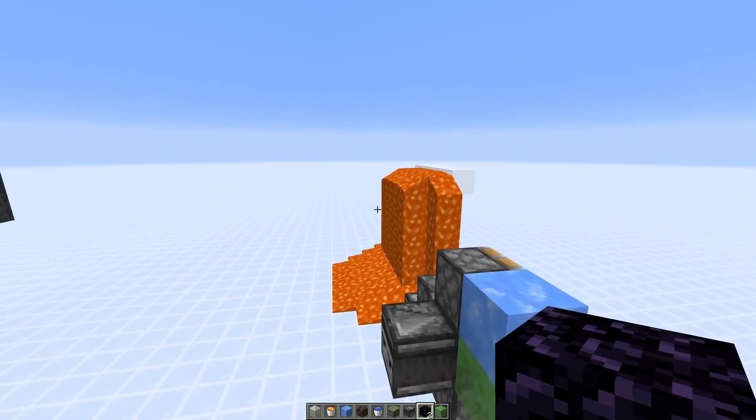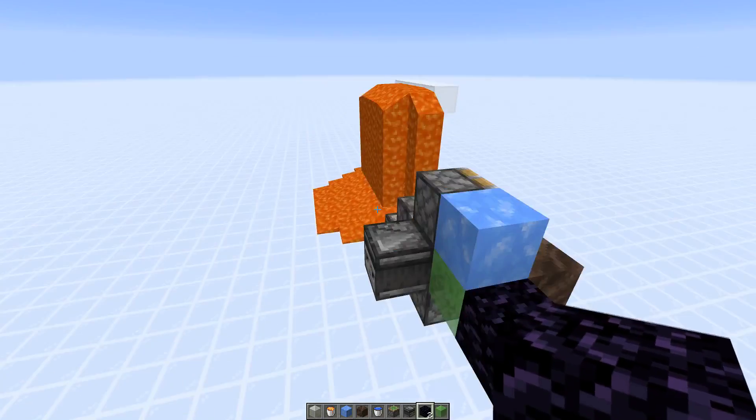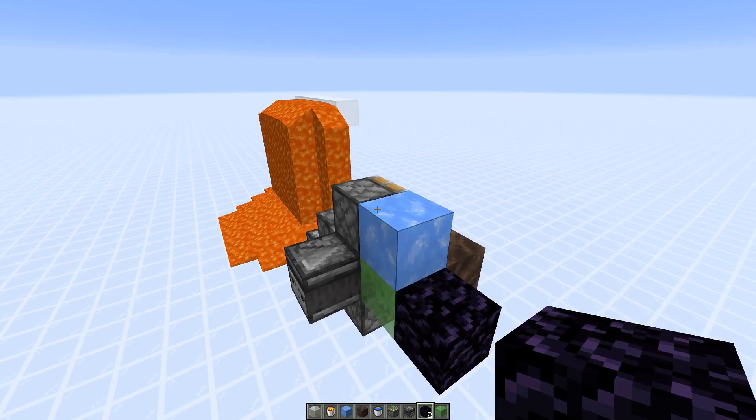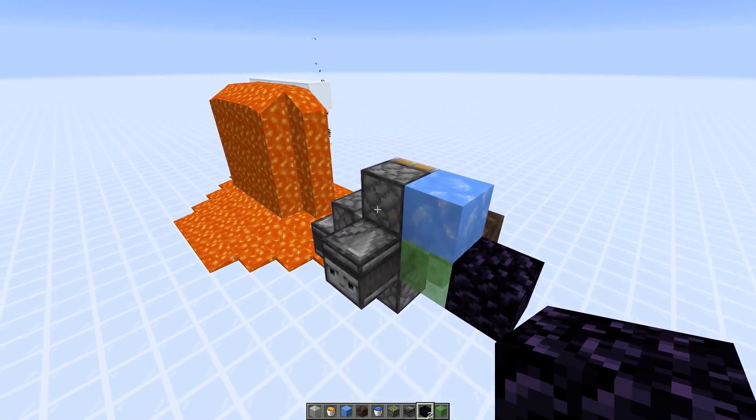Now we could either send the machine back and then push it one down, or we could actually try to generate basalt on the way back, so that we push the machine down on each step of the way.